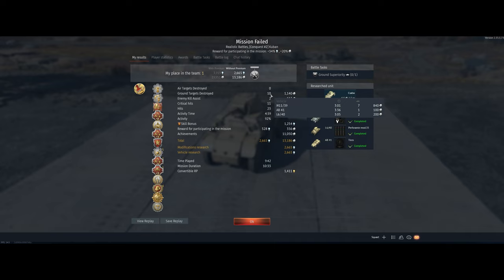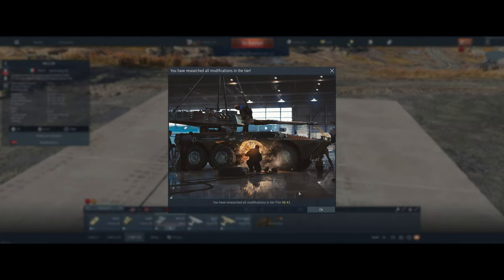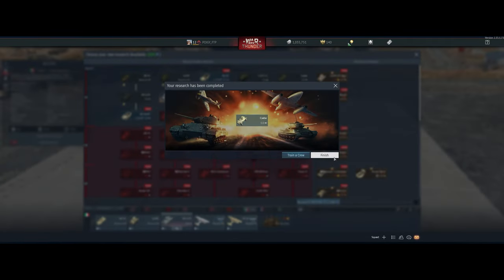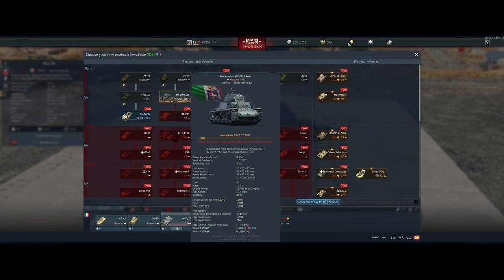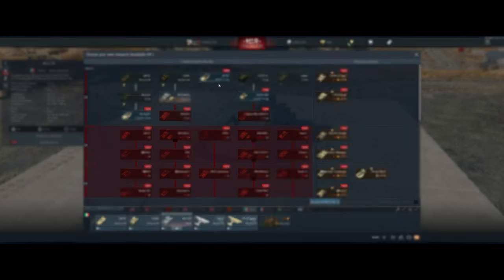I meant to show you the AB41, but we ended up doing a lot better in that M1139. The team was getting overrun and we took a few out. Ended up with Heavy Metal Hero, some crazy camouflage, first place in the team, ten kills, a couple of deaths. Let's see if we spaded anything — yep, let's get that. What do we got next? I guess the 1.3s. Take it.